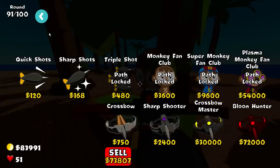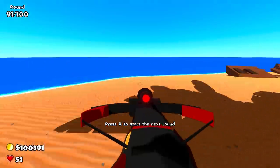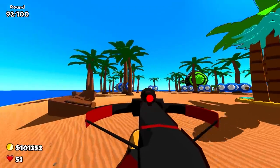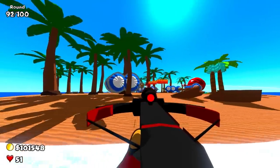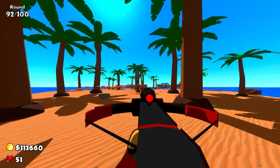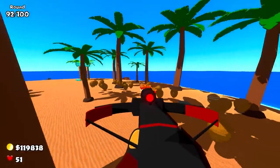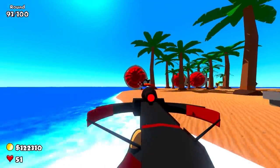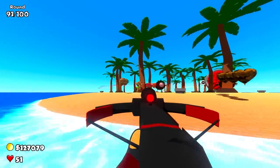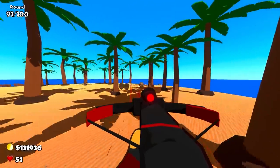We're going to go straight for the Balloon Hunter at $72,000 — one of the most expensive upgrades. It already fired really fast, so I don't see this making much of a difference honestly. Against the ZOMG it takes about 2 seconds. It's good, but I don't think it's as good as the Sniper, because this tower already attacked ridiculously fast. However, it's actually much better against regular Balloons and regular MOABs. It seems to pretty much insta-kill everything apart from ZOMGs. Everything else takes a fraction of a second — this is probably one of the most powerful upgrades we've seen yet.